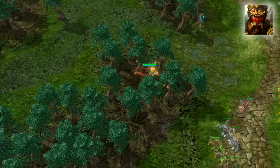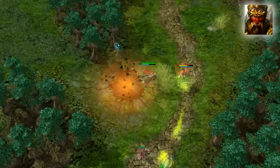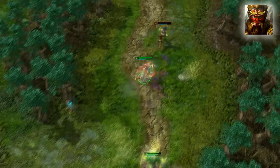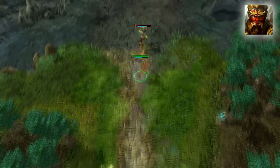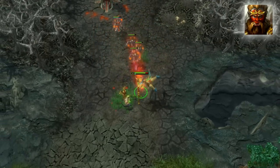If you manage to get two casts of Vault off on an enemy, this skill deals the highest damage nuke in the game at each rank, with the exception of a Red HP Martyr, making it one of the most important skills to level in addition to Elusive Dash for early kills.